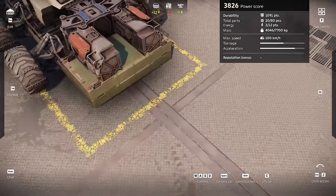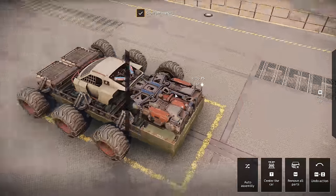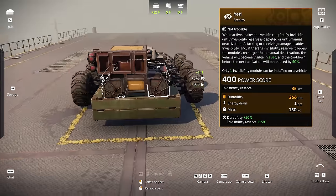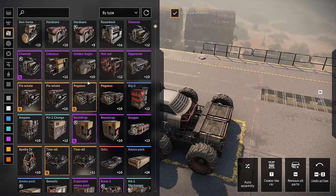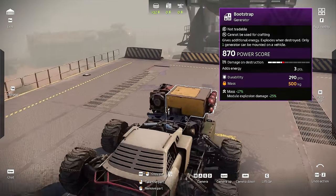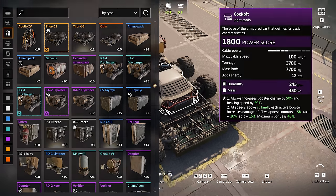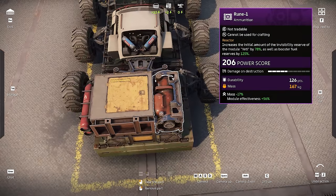So this is the Yeti — it's massive, everything from the Hyperborea is so big. The Rune One fits in there perfectly. They also mentioned a bootstrap fitting: yeah, it fits, and you can add a Rune on the side too. But that's going to be one big time bomb on your build. The thing I wanted to try out is whether you can stay invisible for the whole duration of a match — you can add more than one Rune to your build.